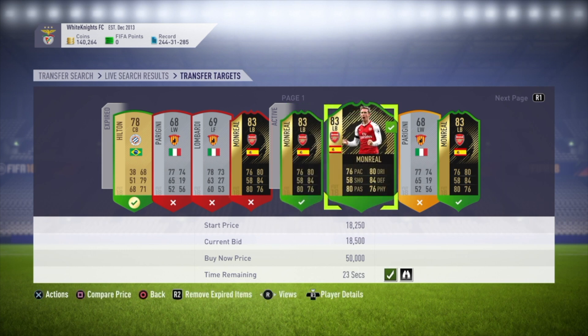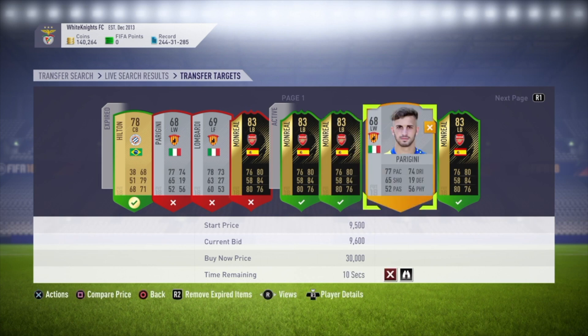Monreal looks like we could be winning him for 18,500, which is a very good price seeing as the lowest price we saw was 18,750 — and that was a snipe. Three, two, one — yeah, I think we won that. Great price.